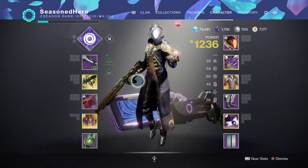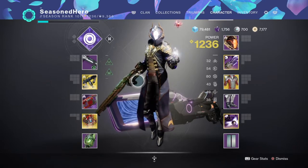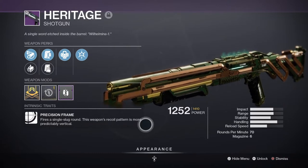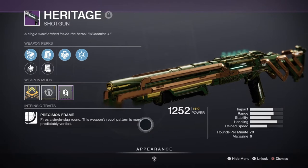For weapons, we will want to pair our exotic with a fast firing or heavy hitting secondary to complement the playstyle. For the primary, I've chosen the Heritage with Outlaw and Surplus — it's a wonderful slug shotgun to use against any adds as long as it's precision based. Although this weapon can't roll specific damage perks like Kill Clip or Rampage, it can still pack a punch capable of downing any type of enemy as long as you land a precision hit or body shot. With 6 rounds in its base magazine that can be increased via mods or perks, it can do great DPS against bosses — a top contender among primaries.